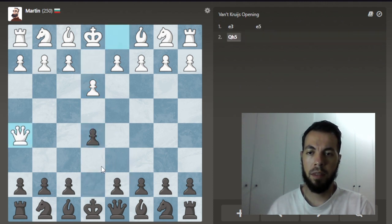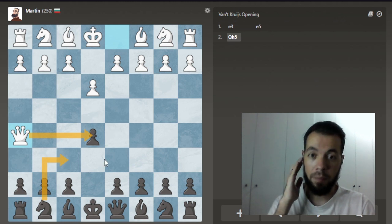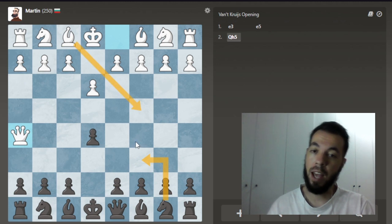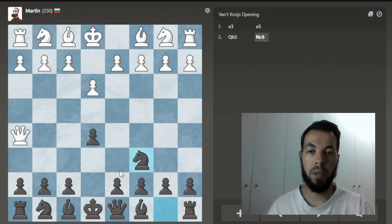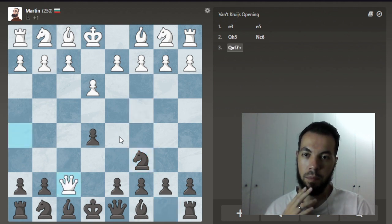As black, they're going to go for a trick themselves. We need to know how to defend against this. Remember, if we go with the knight here, they're going to take our pawn and we lose a pawn. It's not going to be a big deal against Martin, but it can happen. So if we go our knight here, they're probably going to play this move and we need to know how to defend against that.